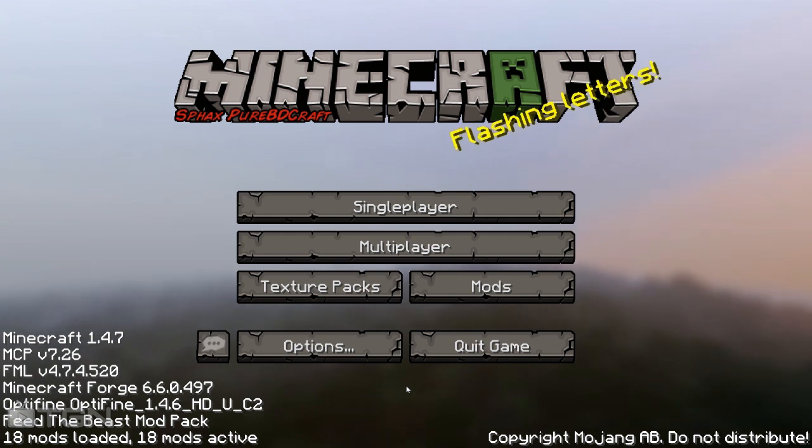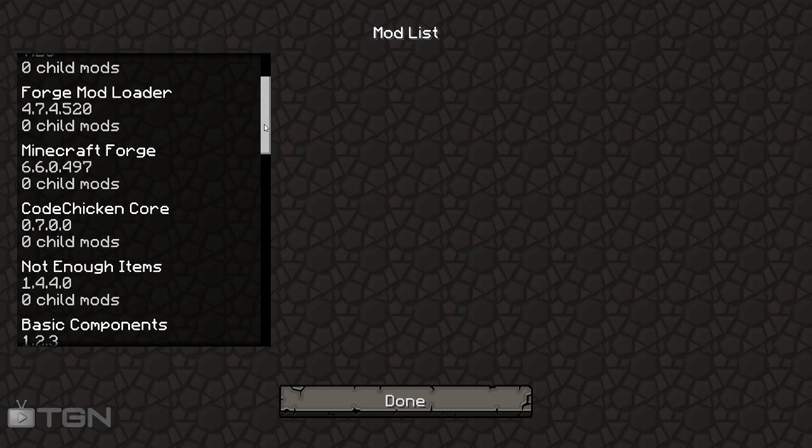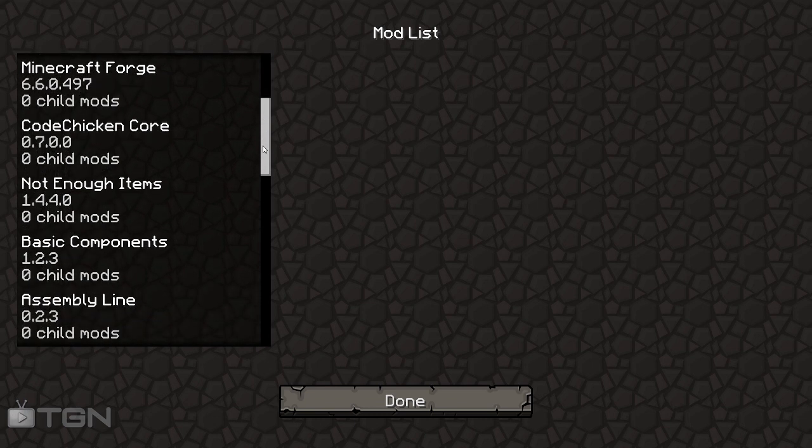We're going to go ahead and kick some ass and see how this all runs. Let's have a look at the mods to start off with. At the minute I have Optifine running, Minecraft Codepack, Forge Mod, Minecraft Forge, Code Chicken Core, all the regulars, and Not Enough Items.